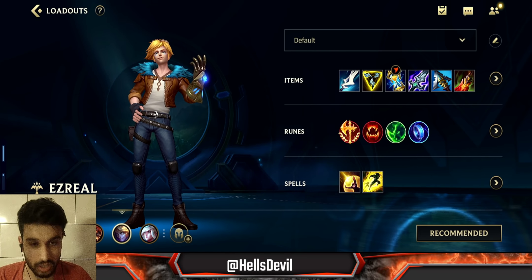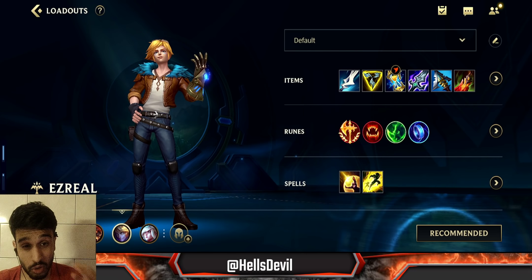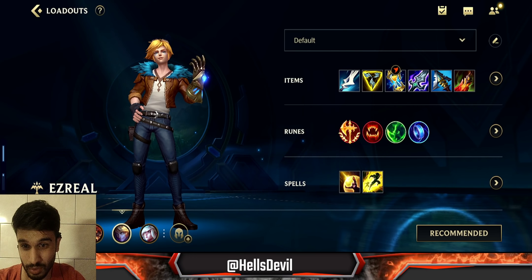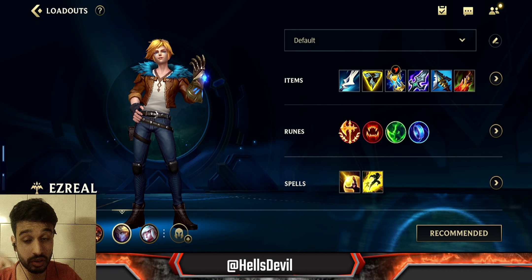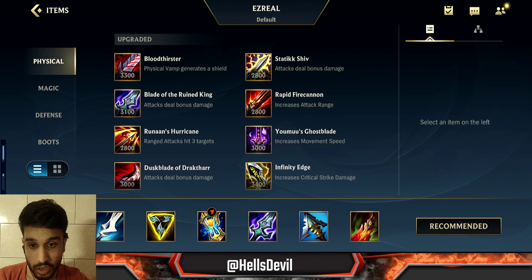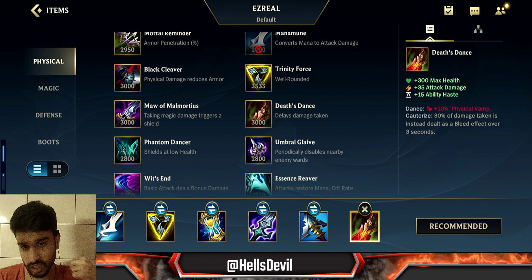That's why today's video is going to be absolutely perfect to teach you guys how to play Ezreal. Ezreal is so powerful — S+ tier ADC. Just the amount of carry potential he has is through the roof. Him and Vayne have incredible late game carry potential, but Ezreal has a slightly easier early game because he is a poking champion. I'm going to show you how to get to that hard carry potential in the late game.